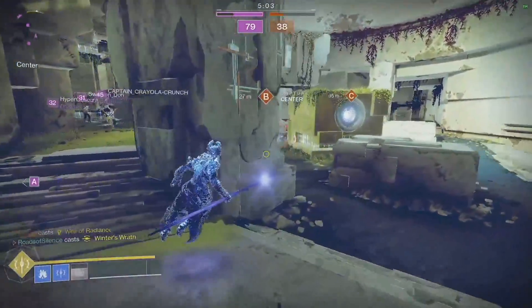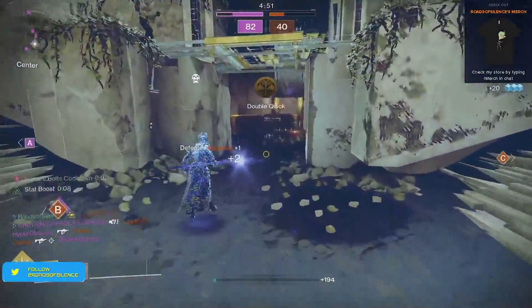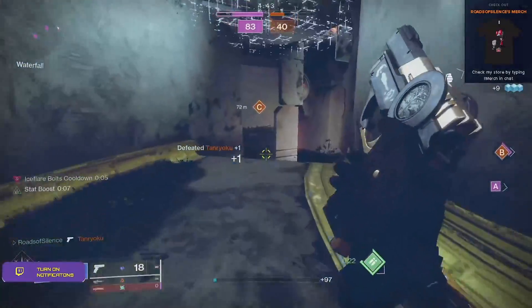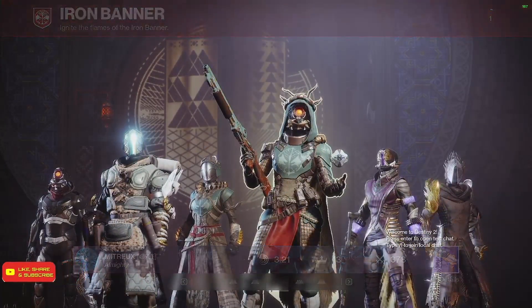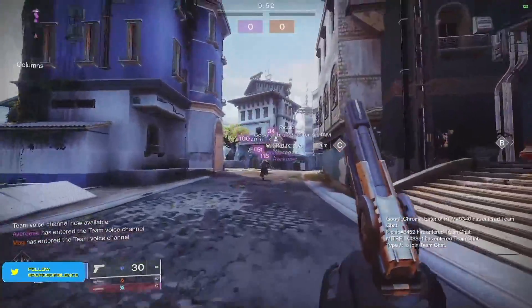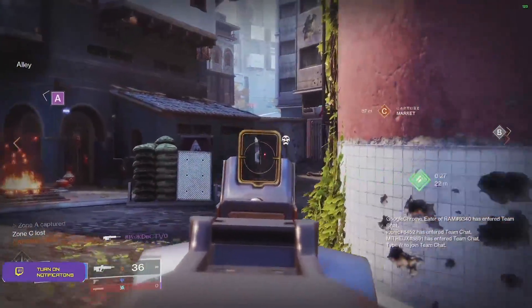Starting with Peacebound, I was very happy to see that this is one of the new stasis weapons this season and it's a three-round burst — my favorite sidearm archetype. I was a little disappointed I didn't see a full-auto perk on here, but three-round burst is good enough. The perk pool does it justice and the combinations are pretty decent. One downside is Headstone — I don't see it pairing too well with most perks in this list outside of Tunnel Vision or Killing Wind.